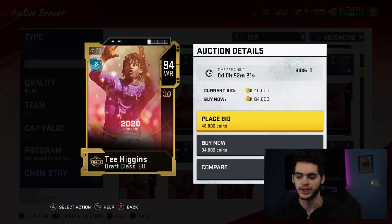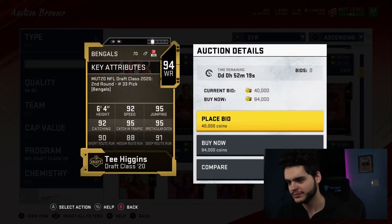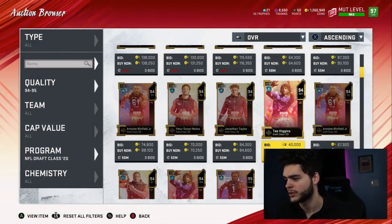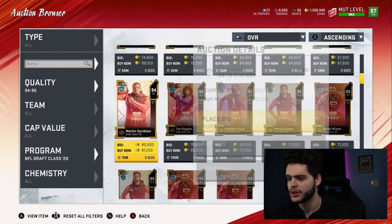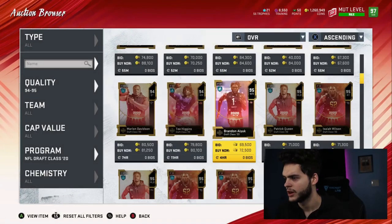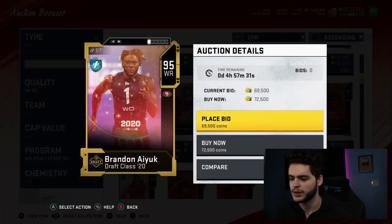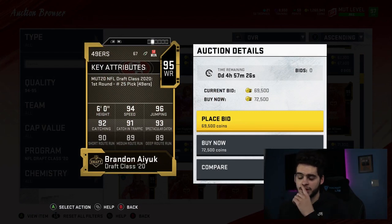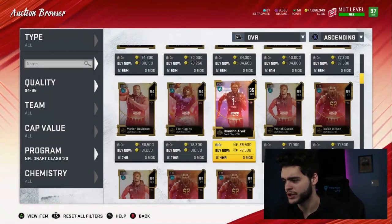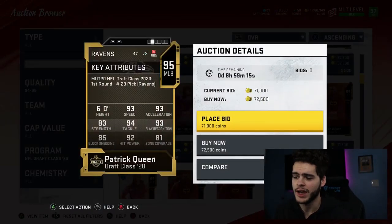T. Higgins — it was the Bengals, not the Browns, I knew it. He's got really good catching and speed for his overall. Anton Woodfield Jr. and Marlon Davidson — the Falcons' defensive end. He's super fast, 94 speed, went to the 49ers, super solid card. Brandon Aiyuk — 94 speed, good catching, could be a budget beast type of guy if he ever goes down in price. Patrick Queen, 93 speed user linebacker, but he already came out previously so he's already in the game.